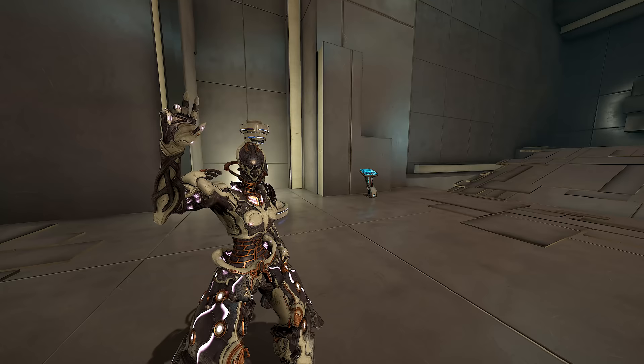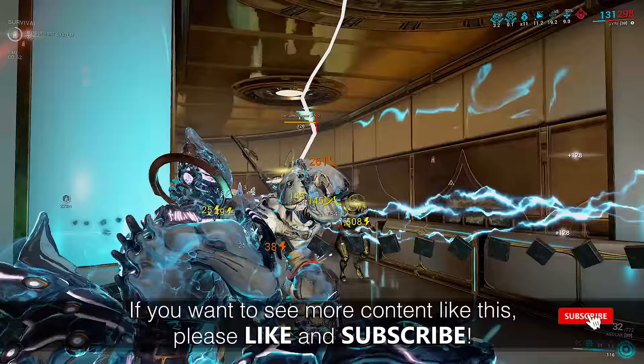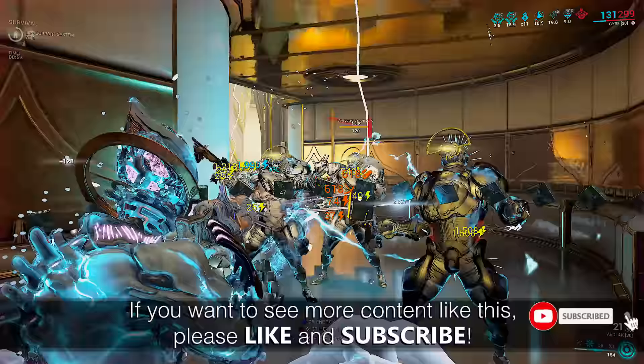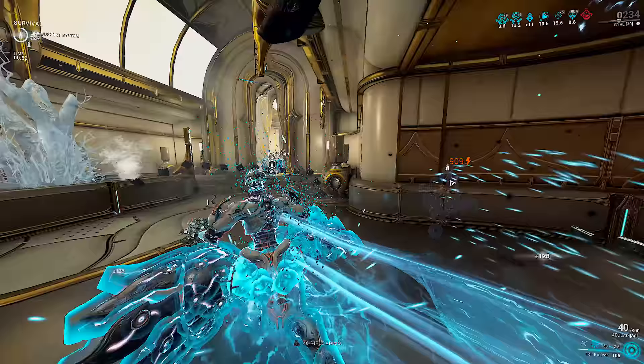Hey everyone, welcome back! We've made it through all of the Incarnan weapons and the Alternox disappointment. Now it's time to take a peek at the last two additions, the Aeolac and Hespar. Today we're going to look closer at the Aeolac rifle. I'll be saving the Hespar for later as I still don't have it crafted.